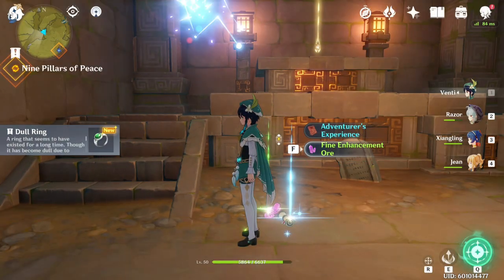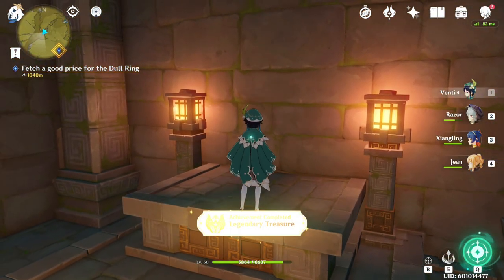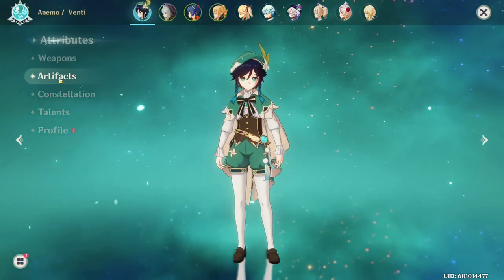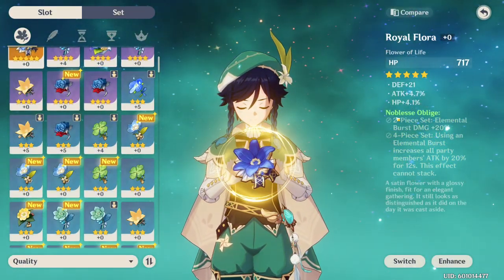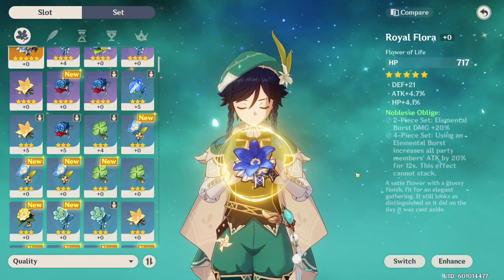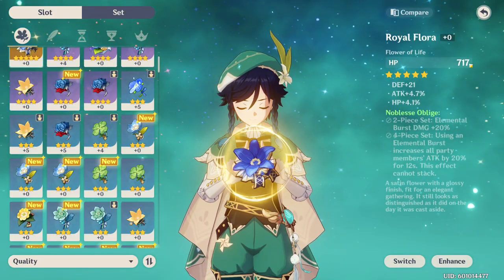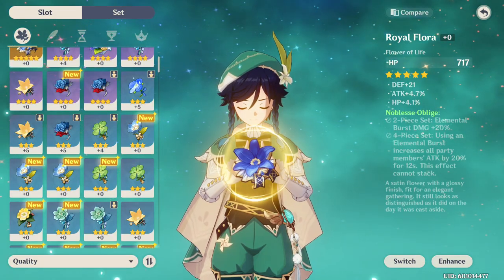On the altar, there's a big prize — this is the first five-star artifact many people are going to get. It's an amazing artifact overall for a couple of different characters, Venti being one of them, though the stat distribution isn't perfect for him. It's amazing on Barbara if you're looking for a healer. It's got attack, HP, defense, and built-in base HP that scales up to 4,000 at level 20. You also get elemental burst damage, and using your elemental burst will increase all party members' attack by 20% for 12 seconds — incredible if you have low cooldowns.